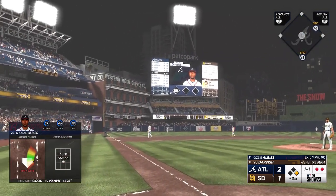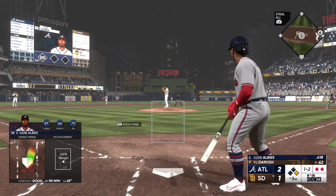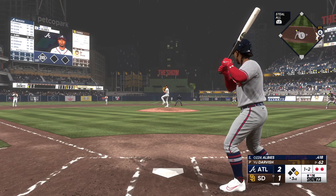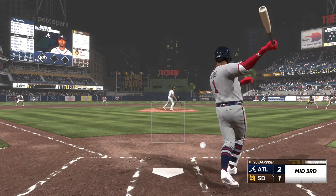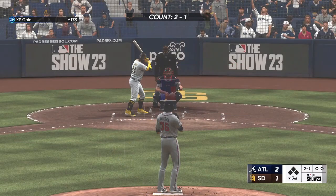The 1-1 is fouled off. Hard to believe, but Ozzie Albies is the first second baseman in Braves history to win a Silver Slugger — and he's won multiple Silver Sluggers now. 1-2 here. Swings and misses.